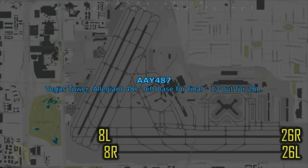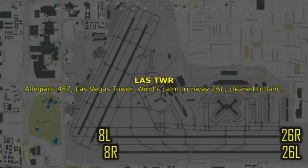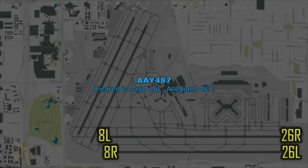Legion 487 on final, 13 miles out for 26 left. Las Vegas Tower, winds calm, runway 26 left, total in. Cleared to land, 26 left, Legion 487.